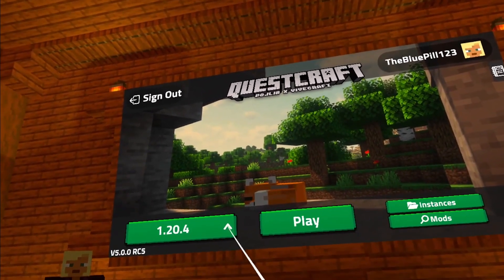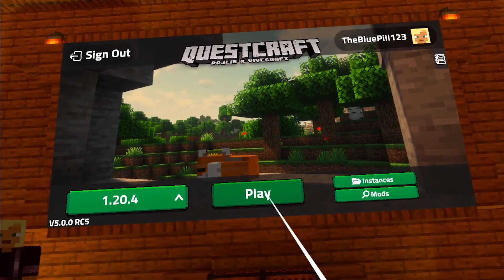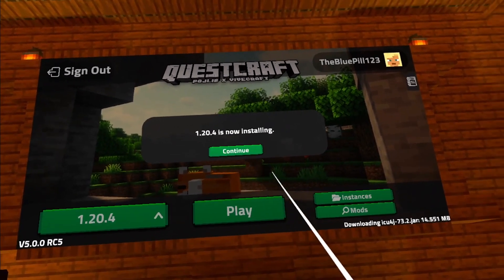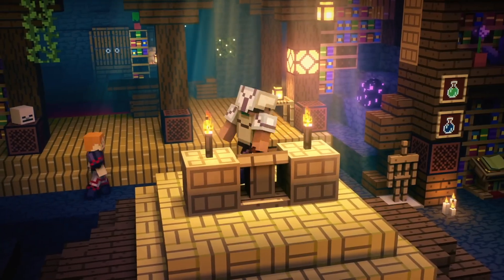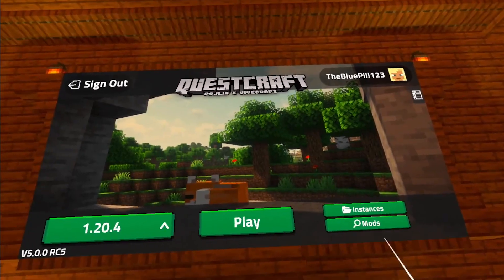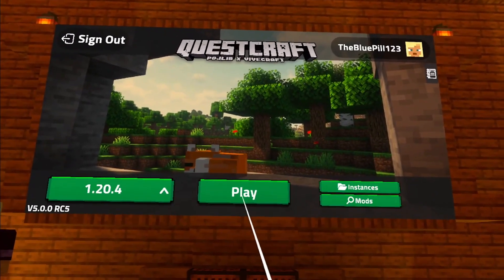Make sure that you are on the latest version of the game before pressing the play button, which at the moment is 1.20.4. When you click on play, it will start installing the newest version of the game, which can take up to about a minute. While you're waiting, or if you're having any other problems during this process, leave a comment below and I'll make sure to help you out. Once it is finished, click on play and start the game.